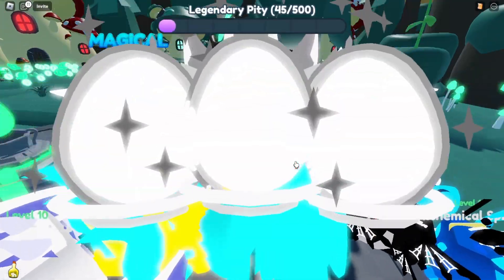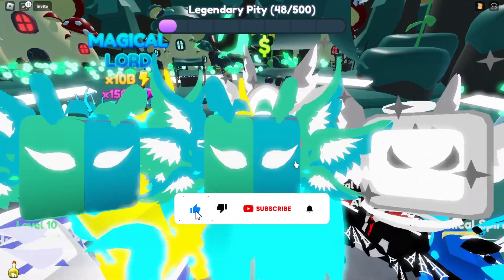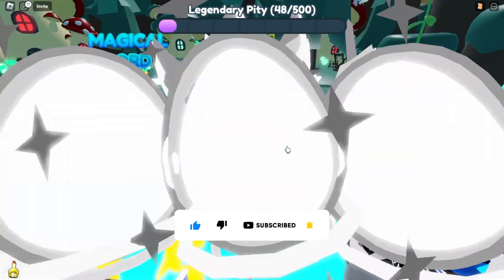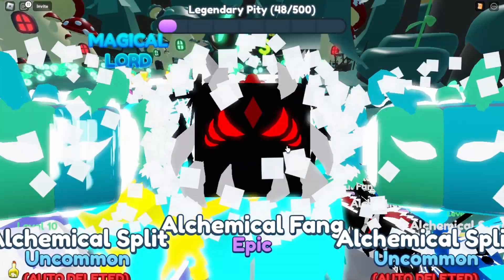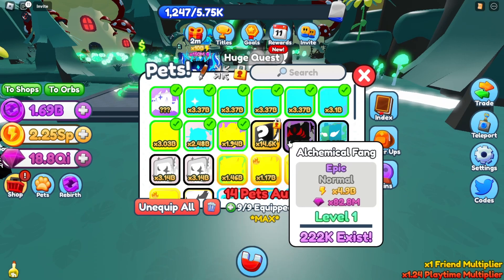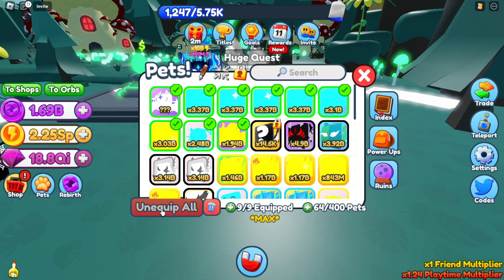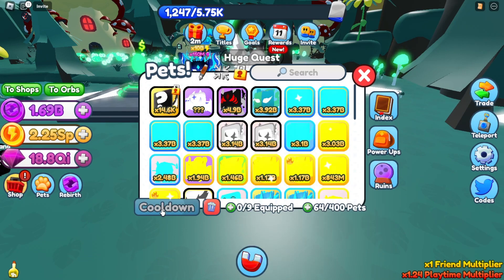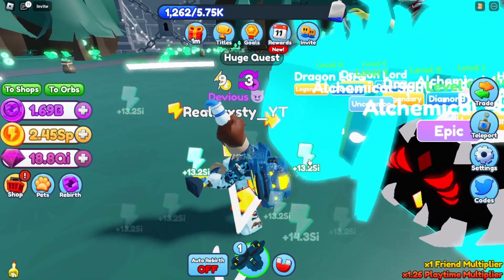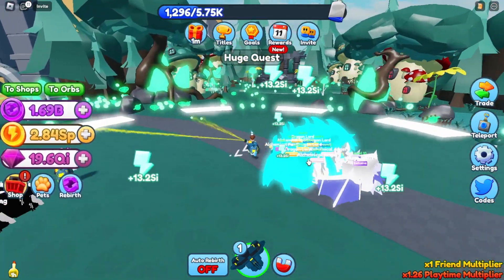If you want to become a channel member, you can be part of the Frosty Squad - there are different levels: Frosty Squad One, Frosty Squad VIP, and Frosty Squad Ultra, each with their own perks. Check that out in the description. We got the epic! The Chemical Fang does 4.9 billion - not too bad. I'll unequip everything and equip best, and now it's part of our new team looking mighty fine.